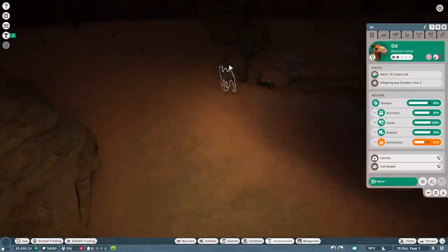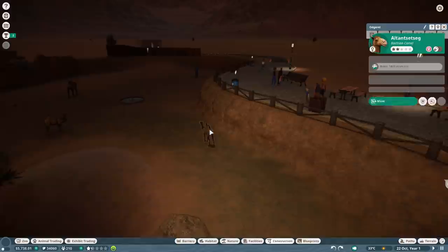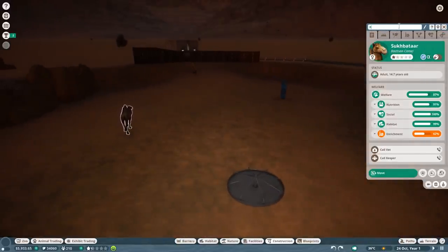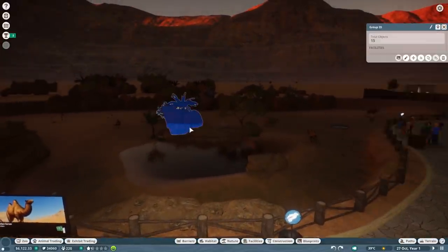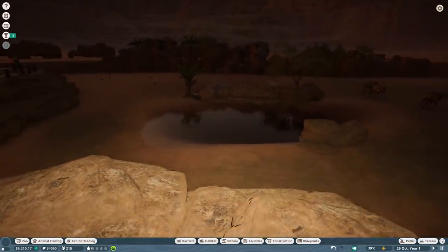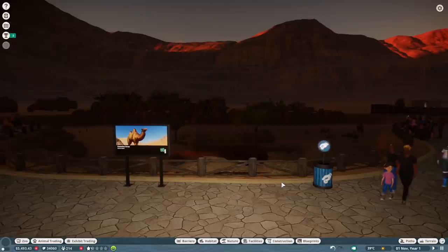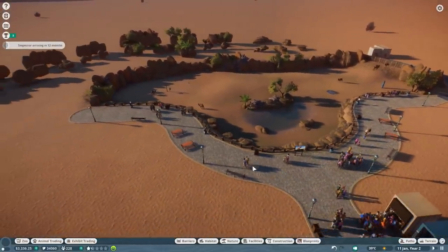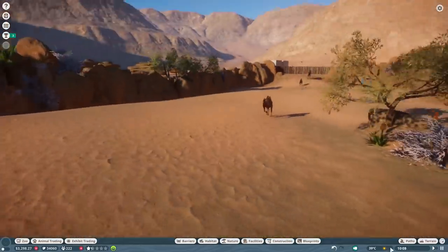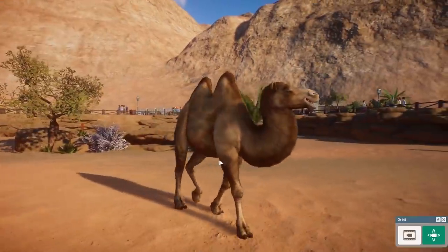Oh my god, we're already getting offspring! Where is the male camel — I'm going to name you Rudy. Of course I can't start this series with a camel without naming the male camel Rudy — it's just impossible! I need to replace that one instead of deleting it, because if we delete it we lose more money. This is going to be exciting. Let's wait till daytime, have a look at the camels, and then we'll wrap this episode up.